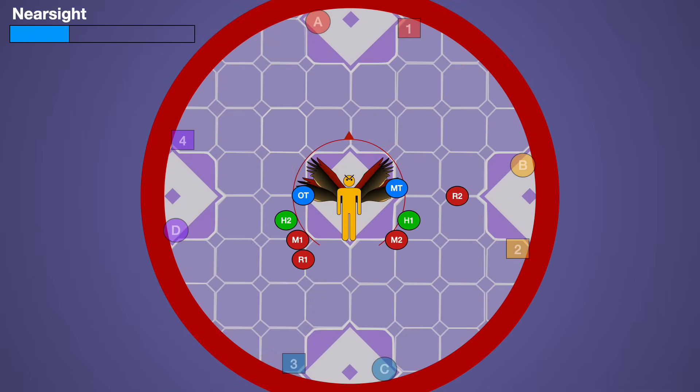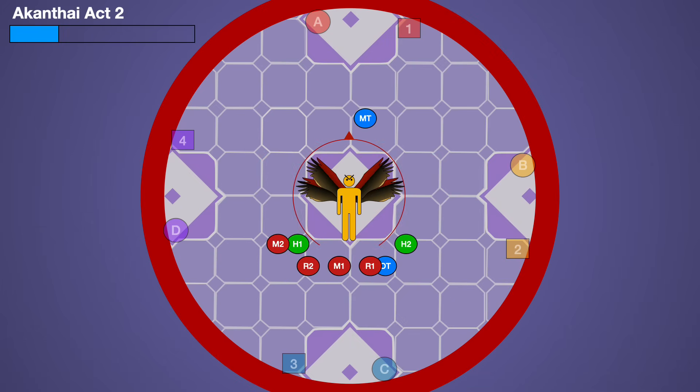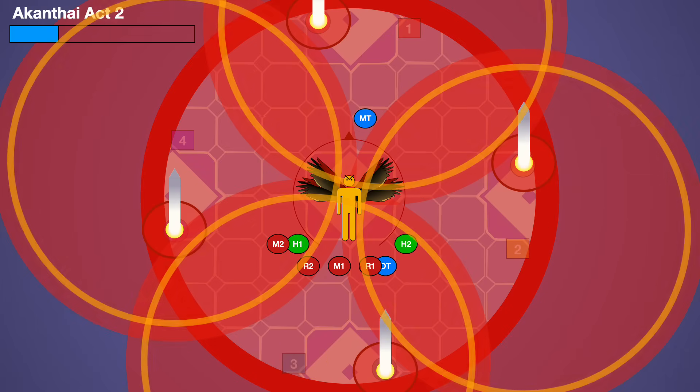Immediately afterwards, the boss will cast either Nearsight or Farsight, so have your group move either in or out of the hitbox to handle it. Next up is Akanthai Act 2, and this time we get four towers and four AoEs.